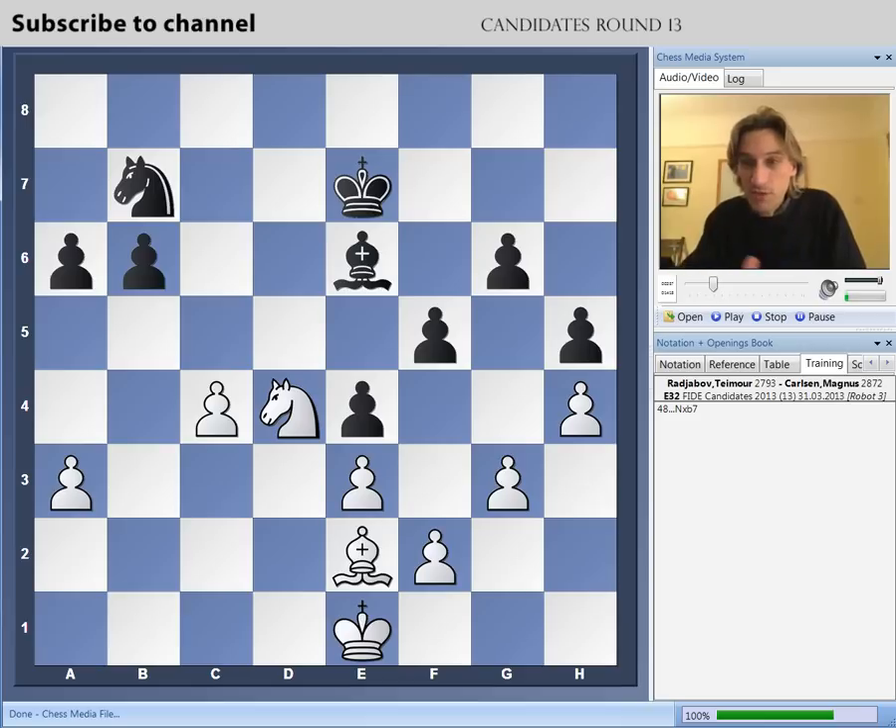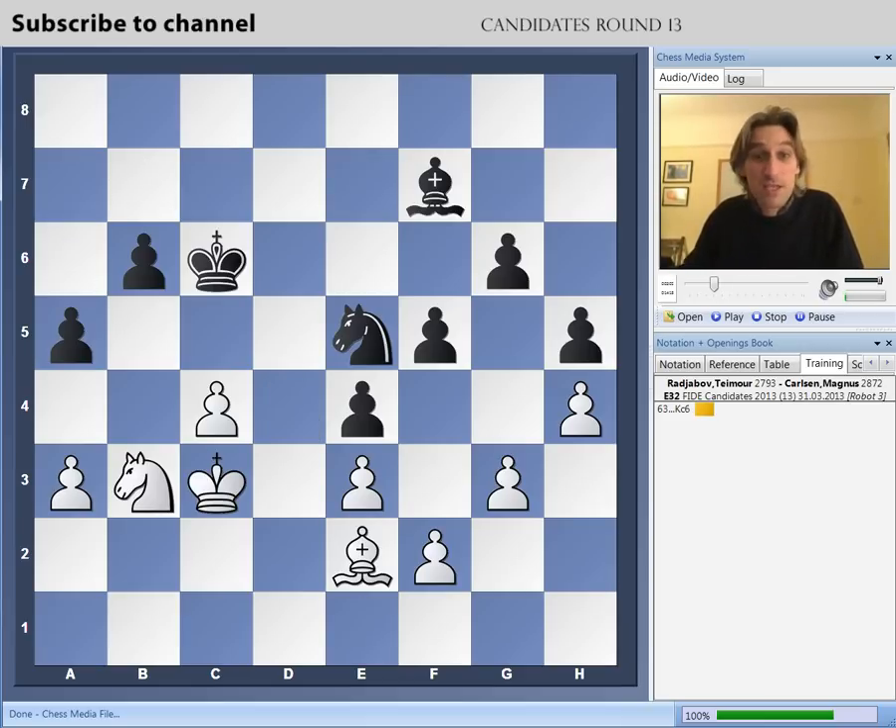Going on another 15 moves, they reached this position. You can see the pawn structure has not changed a great deal — there has been a huge amount of maneuvering. But Carlsen has managed to bring the knight and the bishop so that they're both pointing at the c4 pawn. It's hard to prove that it's a weakness when white can defend it so well. What black would like to do, of course, is bring his third piece, the king, to c5 to attack the pawn, and he's getting closer to doing this.